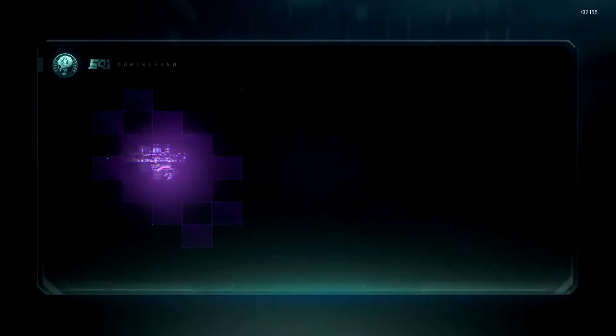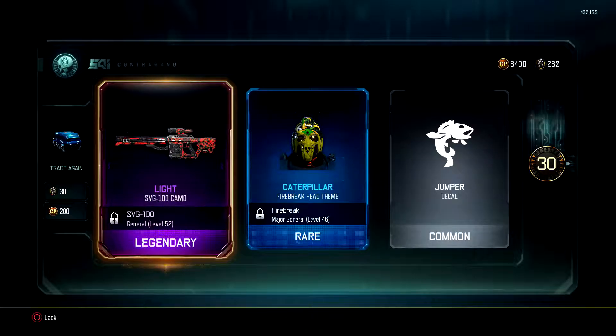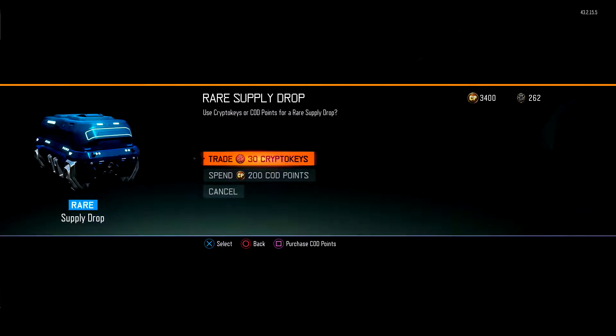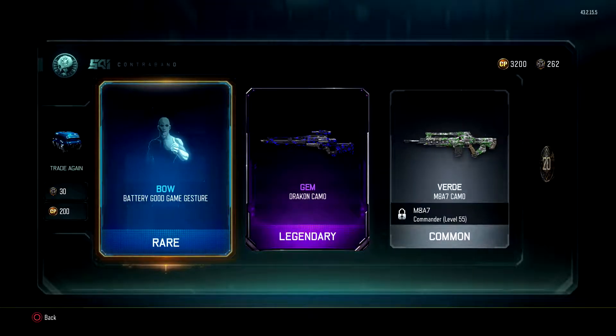Open up some more. Some purple lights, Caterpillar, Firebreak. 30 CryptoKeys, loving it. I might just do a Rare Supply for the entire video. Rare, Legendary Gem — very nice. 20 more. Bloody hell.